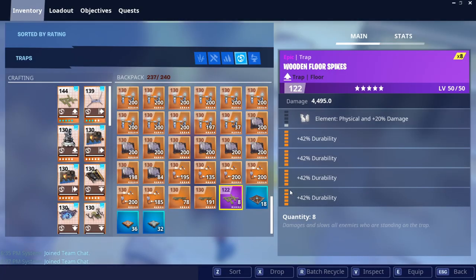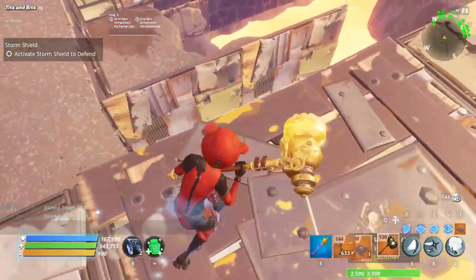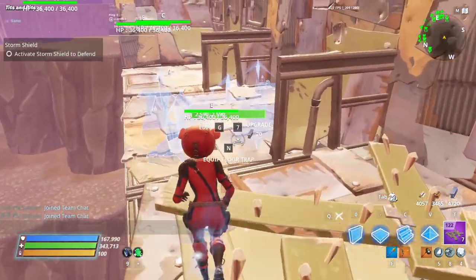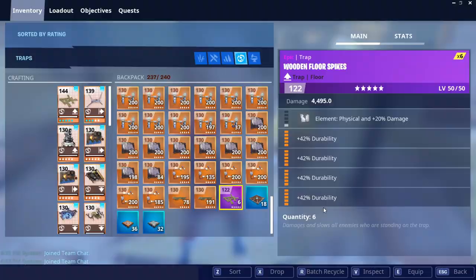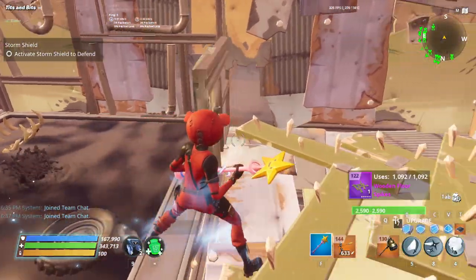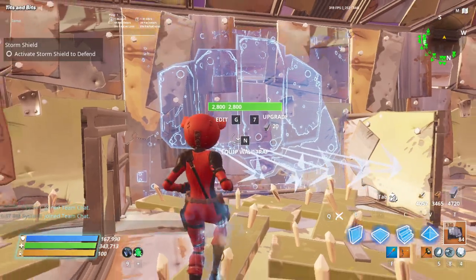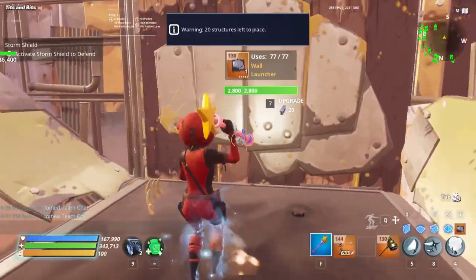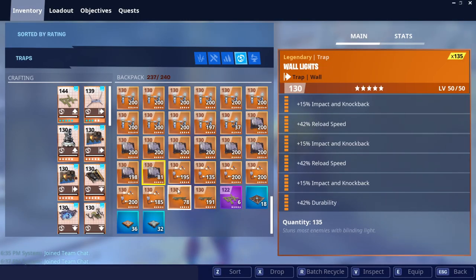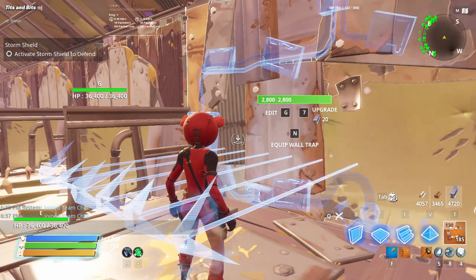The floor launcher goes right there. Next is going to be all-durability wooden force spike — one, two — blue or purple, your choice. Then an all-durability tar pit. For the wall launchers I use three impact, two reload, one durability, and just place them all across there. I occasionally put a wall here, but I have a three-durability, two-reload, effect-duration wall launcher right here.